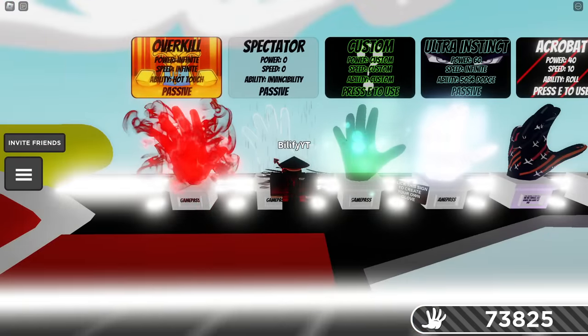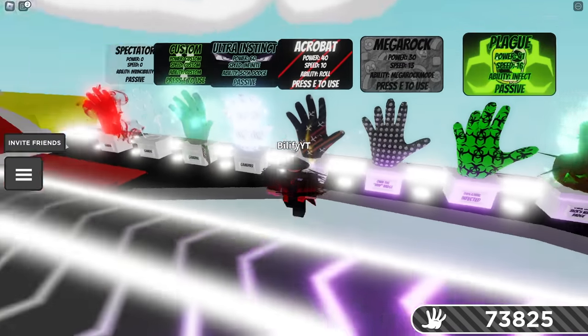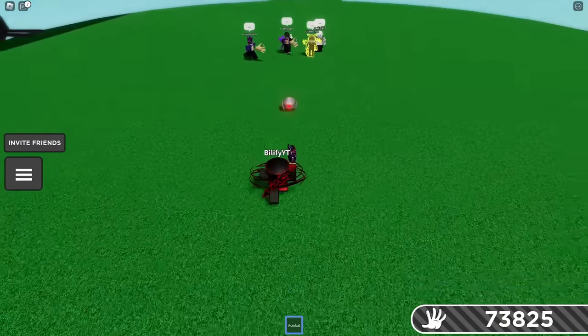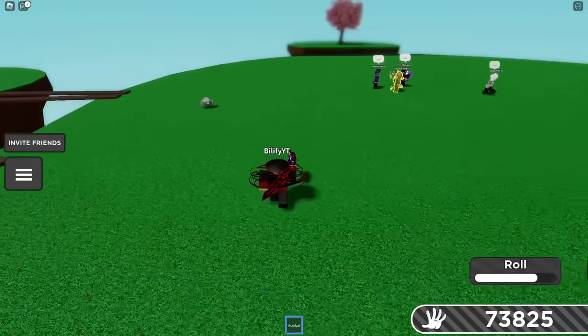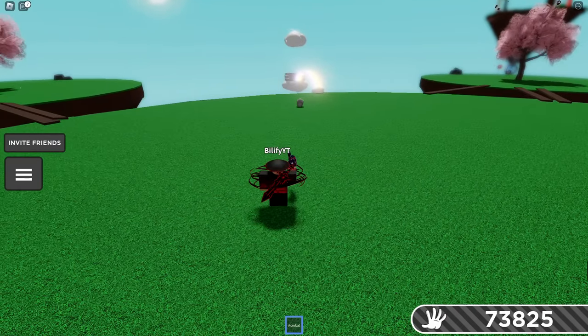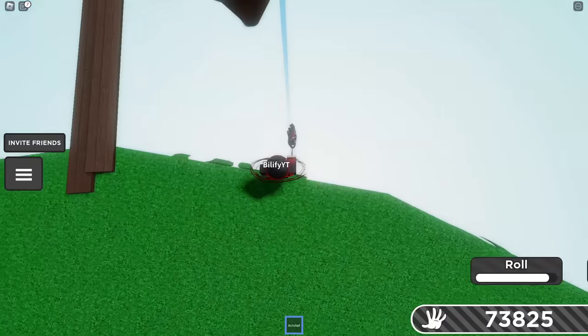Spectator will keep you safe, but you can't do anything. Ultra Instinct will not protect you here. You could absolutely use the Acrobat Glove to get away from these bots and make them stop targeting you. If you're being chased, use your ability and let them stop targeting you — it only took one roll to evade that. So Acrobat is definitely going to be a very high-tiered glove to use.